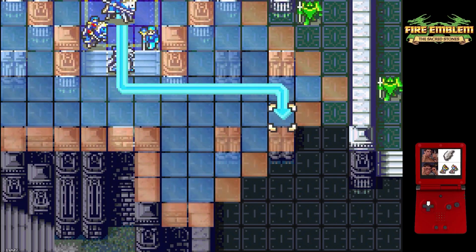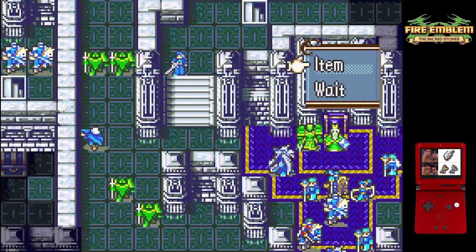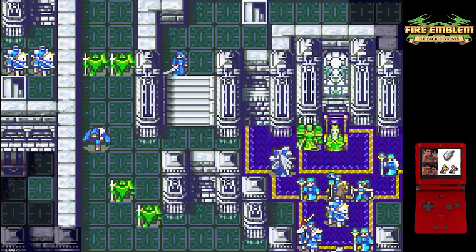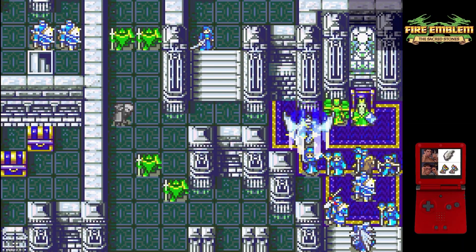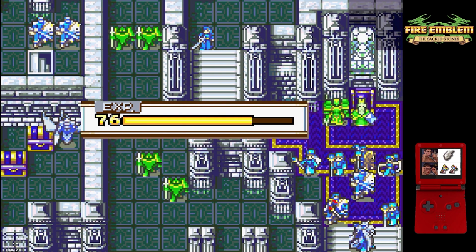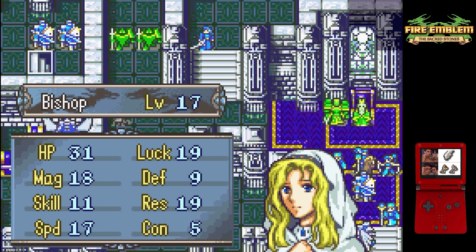We start by burning a bunch of RNs since we need to rig a crit on Reeve on enemy phase. Then we have Renak use a torch that we went and bought all the way back in chapter 16. This is to illuminate both the chest room and the tile that we need to warp Erica to, because you can't warp a unit into the fog — it needs to be an illuminated spot. That was a neat little trick.